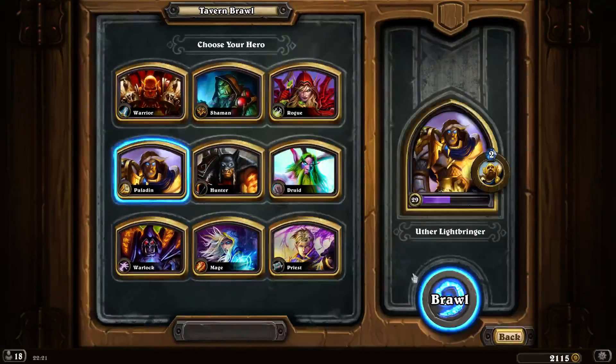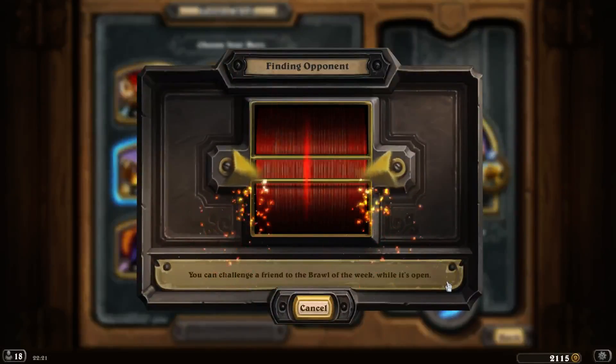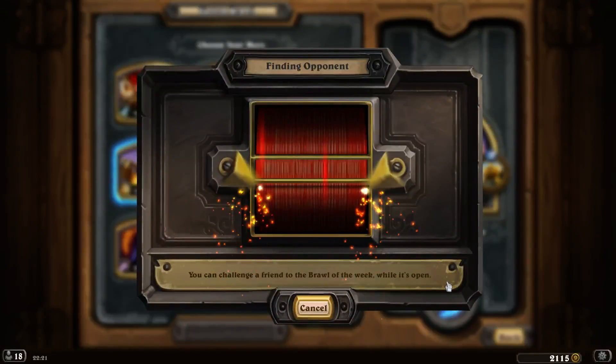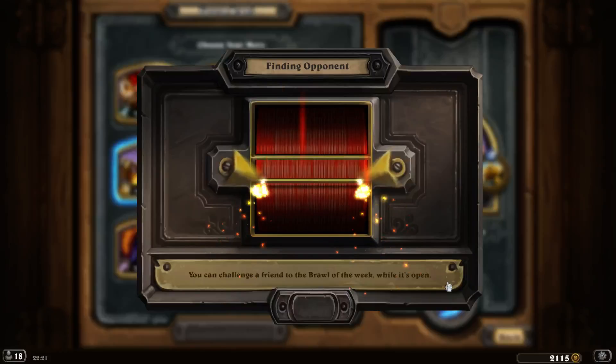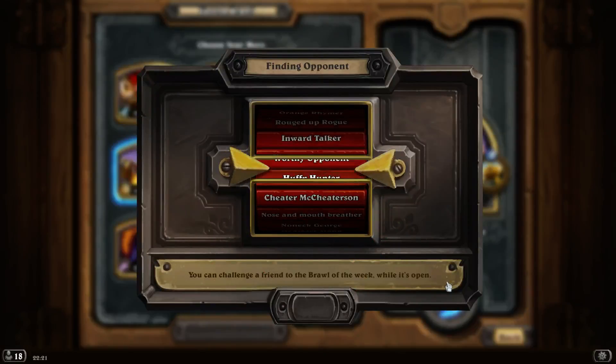Let's go for Paladin. So we got Shifter Zerus, who I think changes what the card is - it's complete RNG with the random deck. He's always fun.